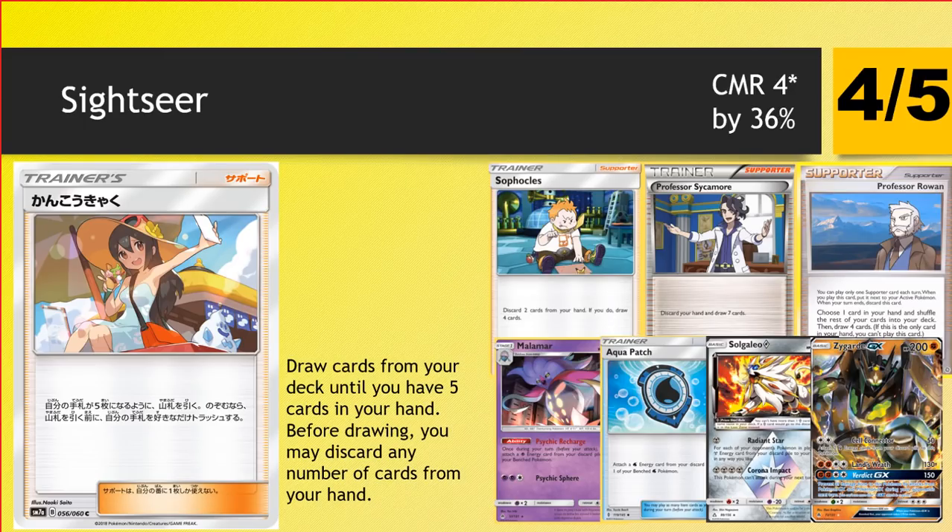Sometimes you can just completely ditch your hand and draw five, so it can draw more cards than Sophocles and also doesn't have as tight a constraint — it's more flexible. Any deck that has discard synergies will be playing this. A couple of years ago we may not have even glanced at this card, but because of the supporter drought we have right now, this is actually one of the better supporters in these discarding mechanic decks. I like the flexibility that you can keep one or two of the most important cards in your hand, still get rid of a load of junk and Sightseer into some new cards. Kind of reminds me of Professor Rowan — you're only getting four more cards a lot of the time, but you kept the most important ones. It's going to be a really good card for those discard-loving decks.